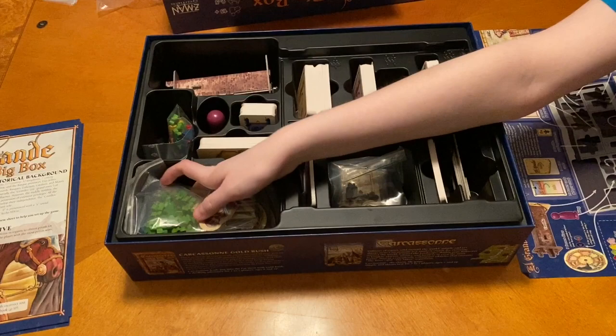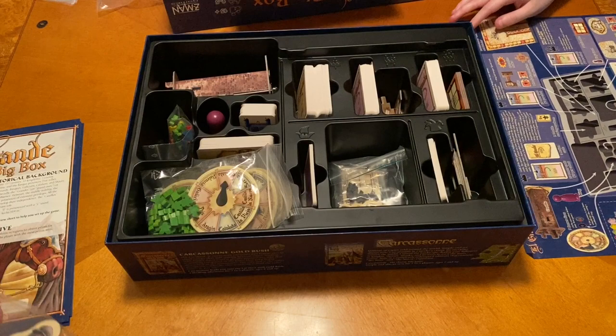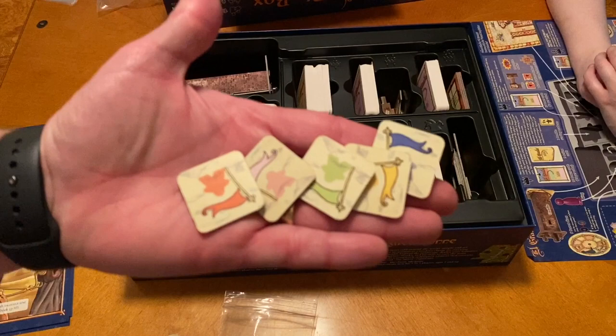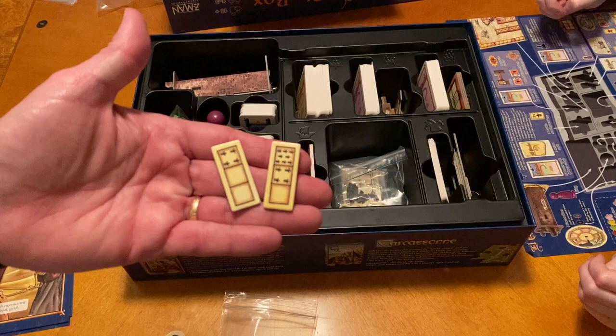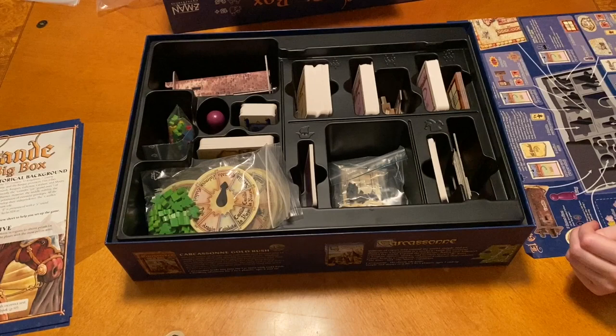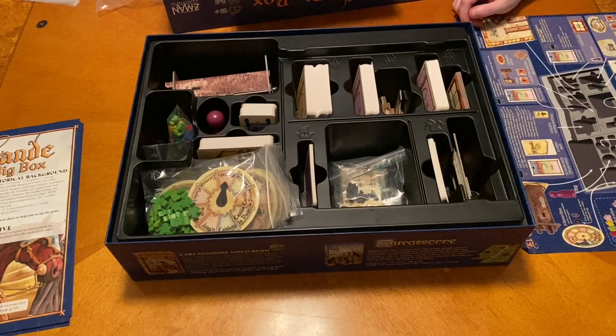We also had anniversary edition tokens. Those are the mama peach player — oh, they're the flags. The flags are different colors, so I'll put those in those baggies. The flags are only used in the anniversary expansion — it's just a little bonus — and it can be combined with any of the other expansions. I'll go ahead and put those in with the player colors off camera.